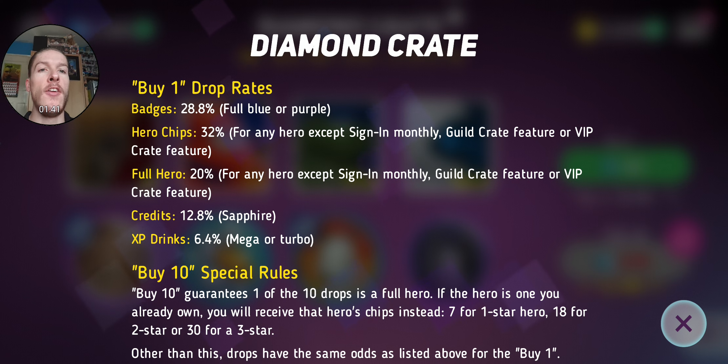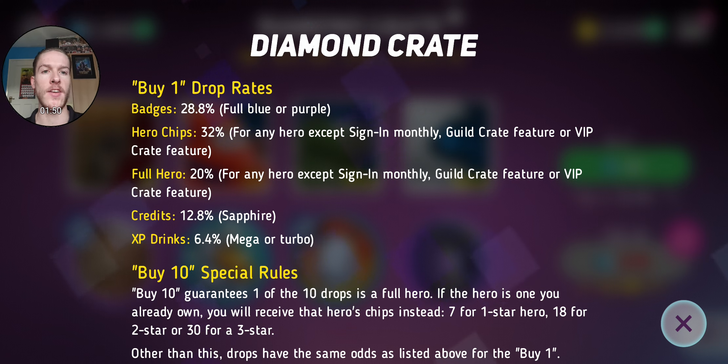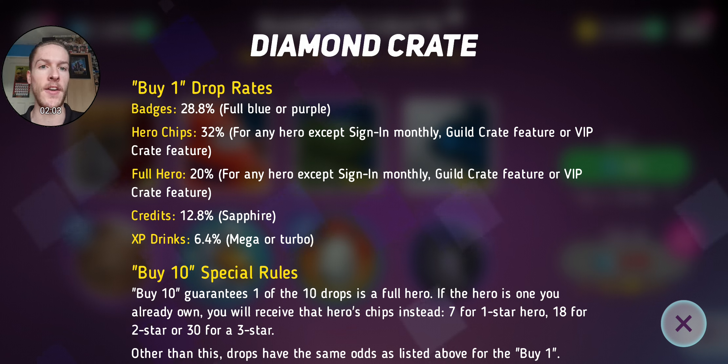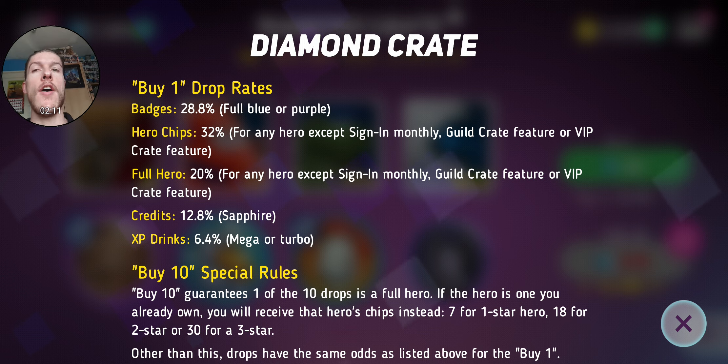You've got a 28.8% chance to get a badge drop, and a 32% chance to get a hero chip — but that could mean just one chip. Remember that 32% chance excludes monthly signings, guild crates, or VIP. You can't get any good full hero either. Full hero is at 20%, credits at 12%, and XP drinks at 6%.